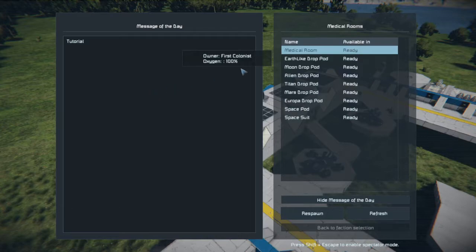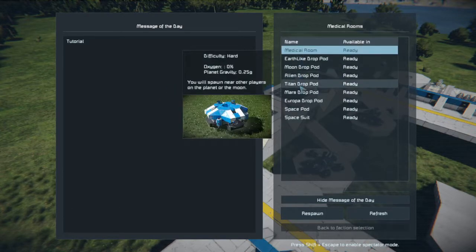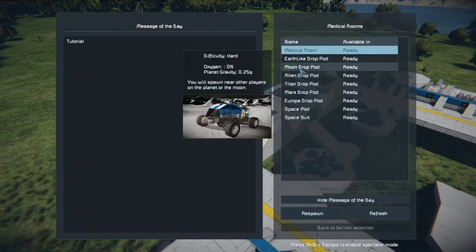We have a few places we can spawn. A lot of people like playing on the moon because it's high in resources. Today we're going to go for Earth.